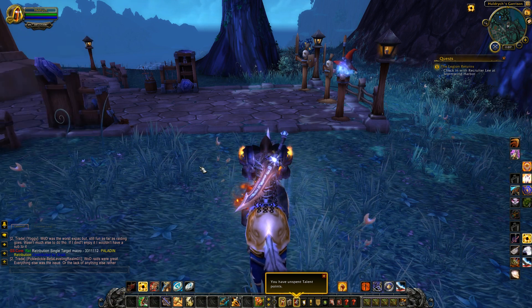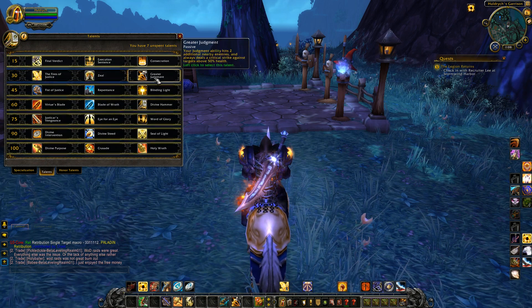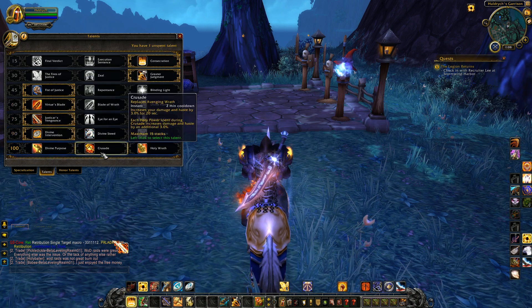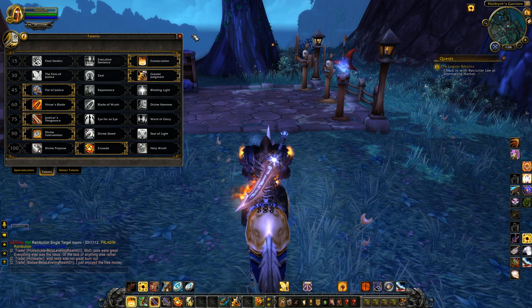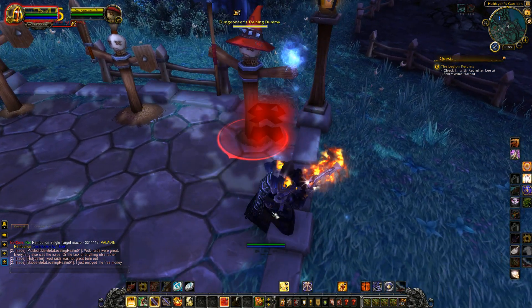So if I go to my talent spec, I've got nothing picked — it's saying you take three, three, one, one, one, one, and two. I've got all my new talents, close, walk up to the training dummy, and I just spam the two key.